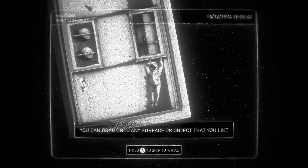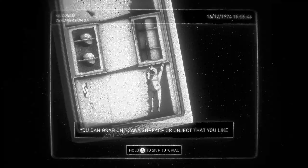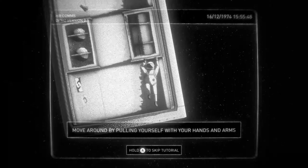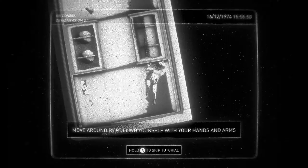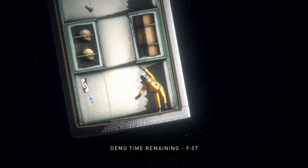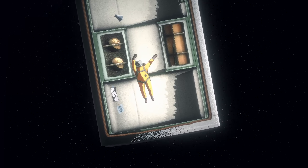I can grab onto any surface, so I grab onto the ceiling here. And I can do push-ups, pull-ups even. It's like I'm in a TikTok video. So we're gonna move around. Quick, let's get up. Come on. I believe I can fly!